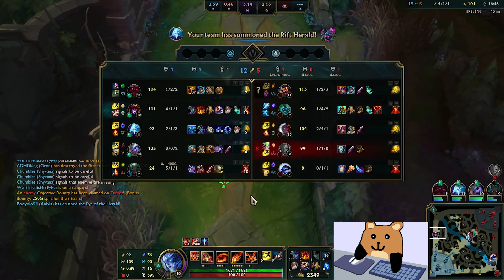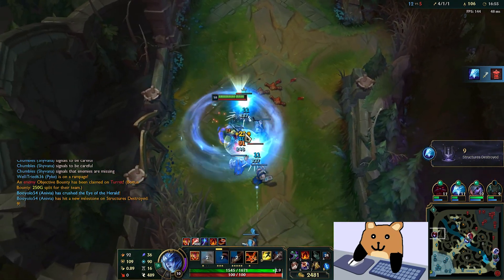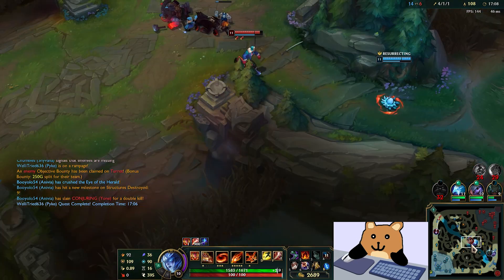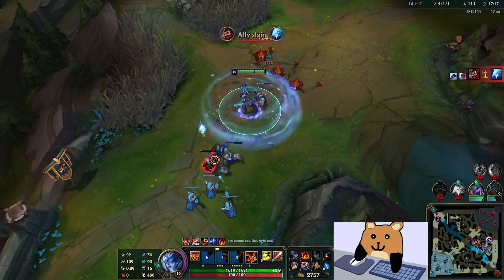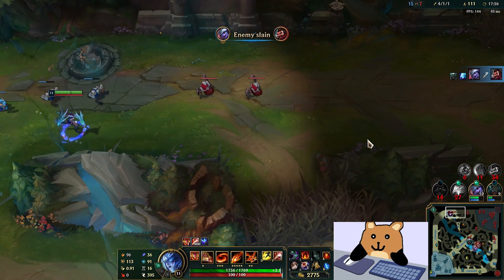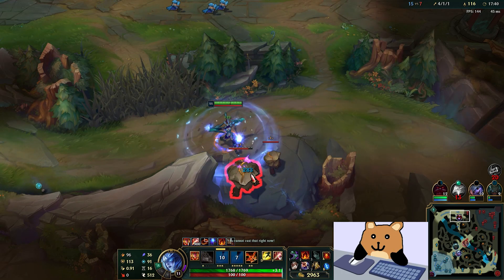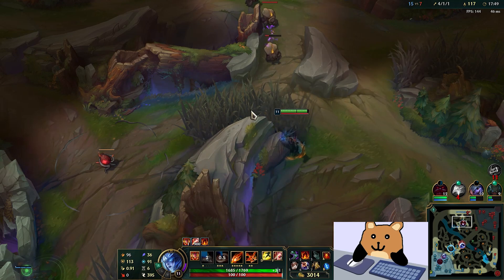I can't kill this guy, he heals way too much. It'll be interesting to see what build he goes — usually they go Hallbreaker first. I'm actually just going to push this in, she's just dead I think. I basically just play around the drags and securing those super fast. The first one was pretty unfortunate we didn't get, but yeah I think we had the right idea.